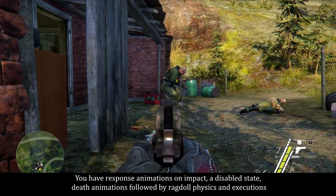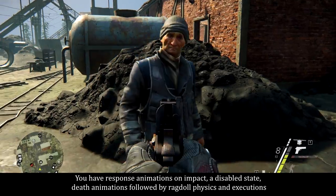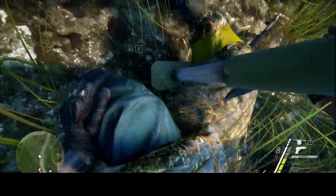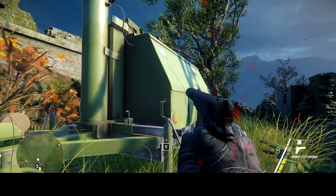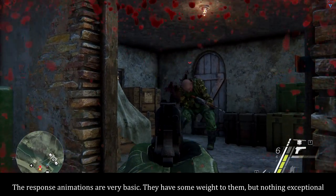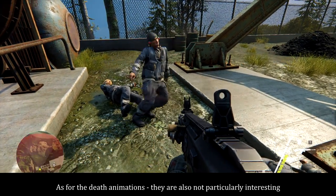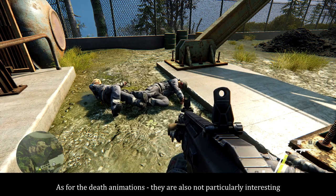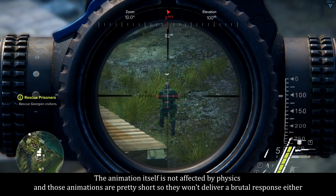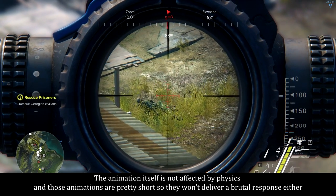You have response animations on impact, a disabled state, death animations followed by ragdoll physics, and executions. The response animations are very basic — they have some weight to them, but nothing exceptional. As for the death animations, they are also not particularly interesting. The animation itself is not affected by physics and those animations are pretty short, so they won't deliver a brutal response either.